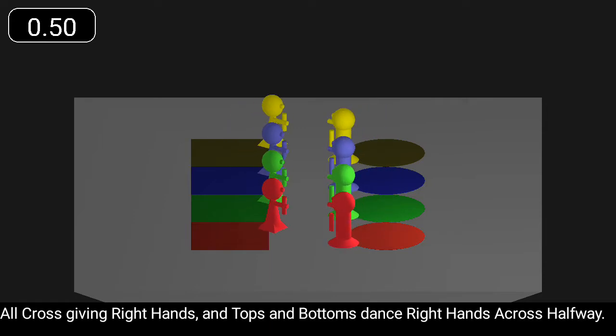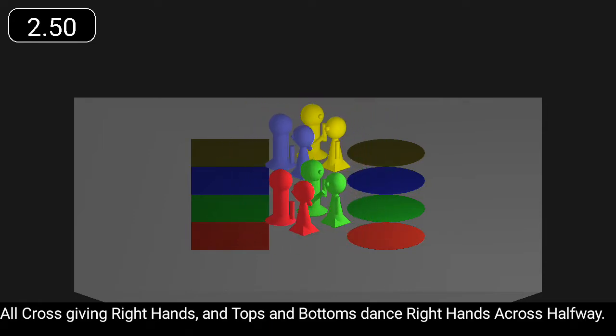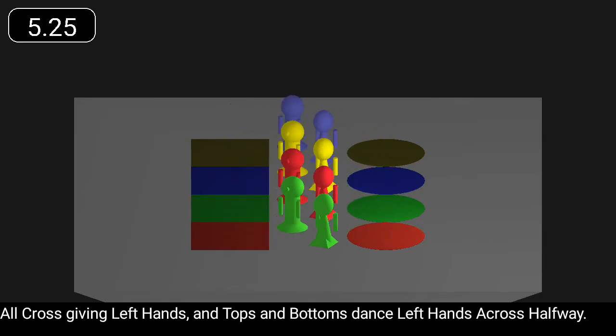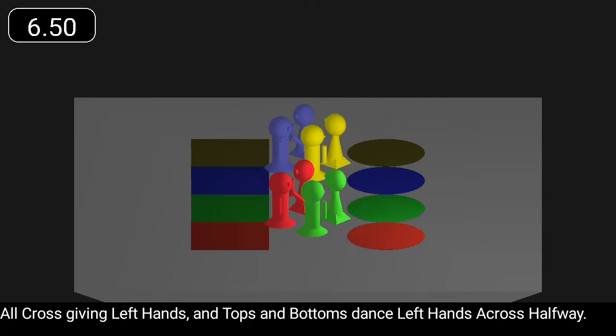All cross giving right hands, and tops and bottoms dance right hands across halfway. All cross giving left hands, and tops and bottoms dance left hands across halfway.